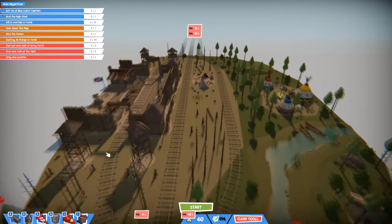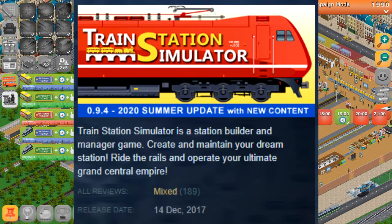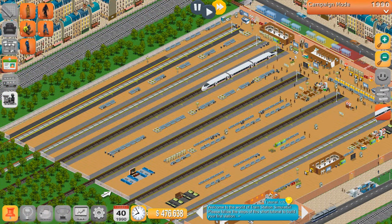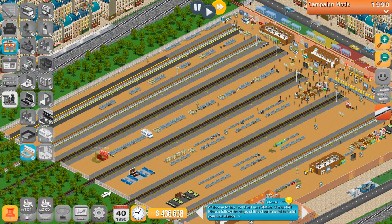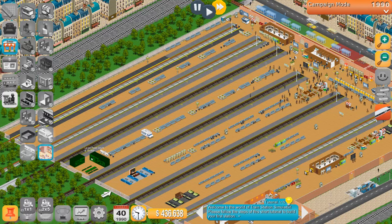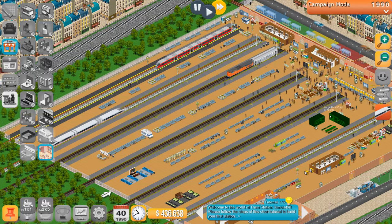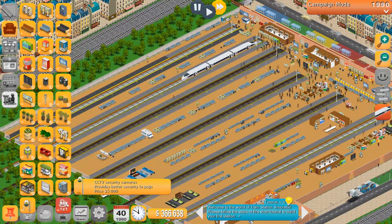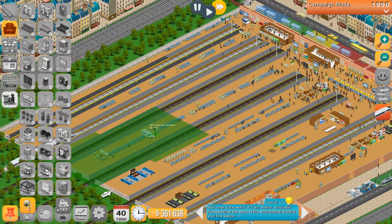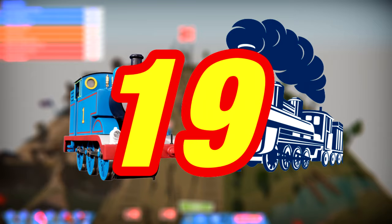Without further ado, let's get started with number 20: Train Station Simulator. Train Station Simulator is a game where you design your own train station from the ground up, adding services between different times as well as connections via bus, tram, car parks, taxis, bikeways — the whole lot. It's a pretty good game overall, but it's lacking once you've unlocked everything and there's not much left to do.